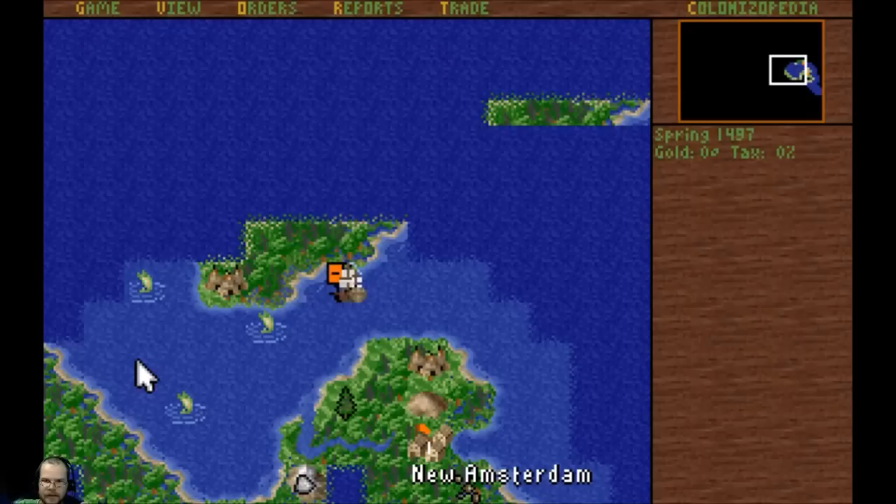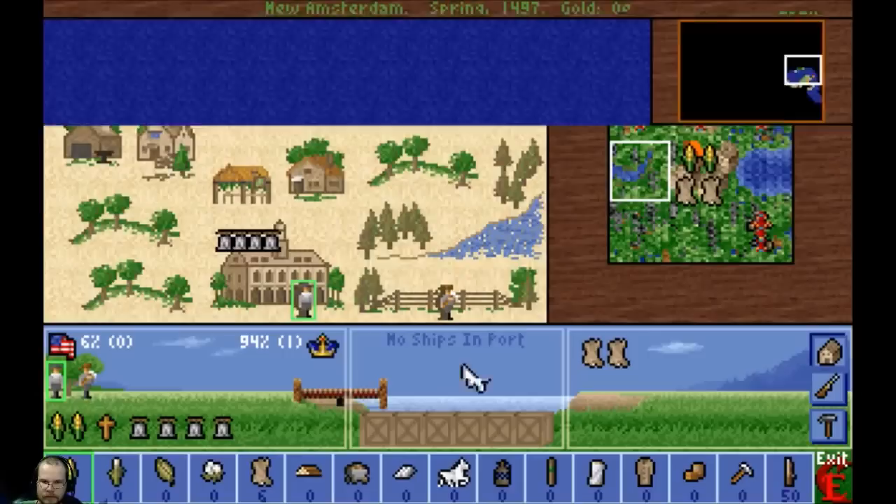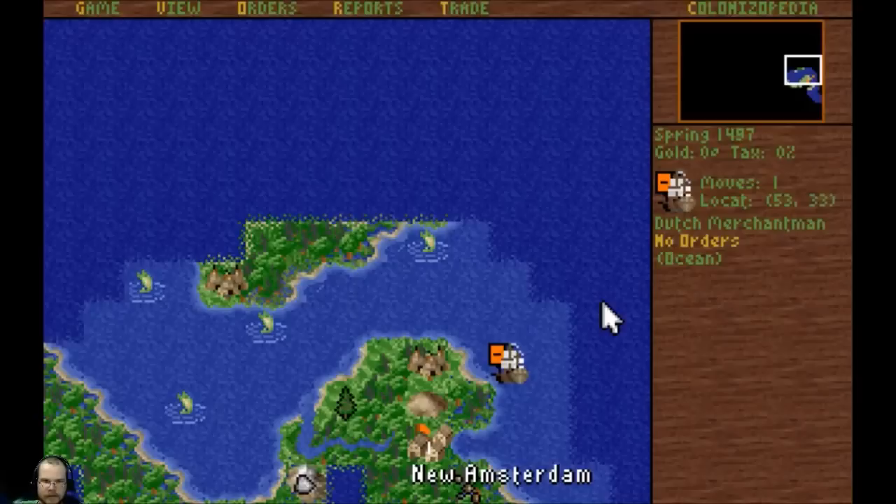These gold coins here are basically goody huts from Civ. We're going to take a look out here and then head back. We might just hang around here for a minute and go grab some furs — yeah, we're making two furs there. We might grab some of these furs before we head back so we can buy some horses.